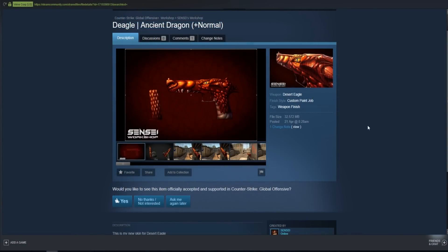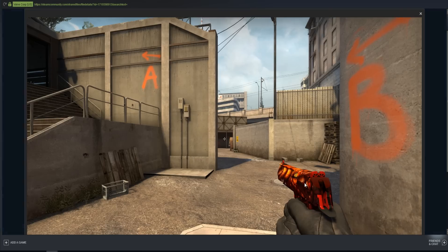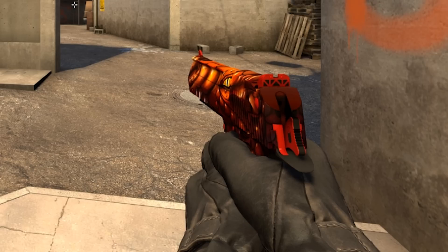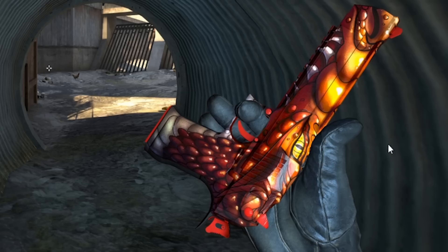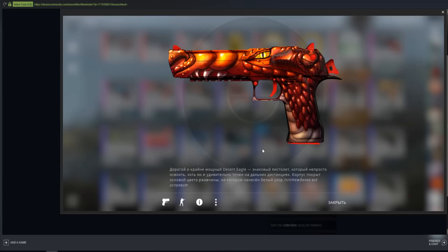Next up, the Deagle Ancient Dragon. They've done a really good job on this. There are other red Deagles in the game, but this would be a good addition since it's dragon-themed — kind of a red version of the Karambit Dragon. When you inspect it you can see the teeth, the dragon's eye, scales, and the dragon's face. They put a lot of care into every little detail. If this was in CSGO I would definitely pick it up — it's a sick design.